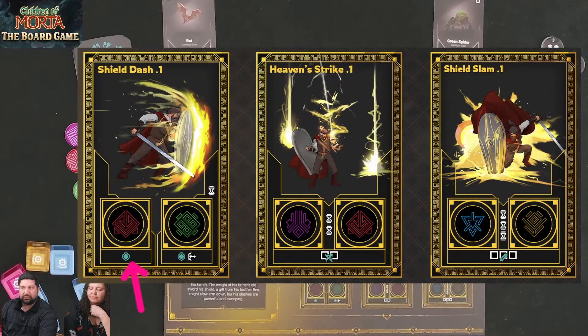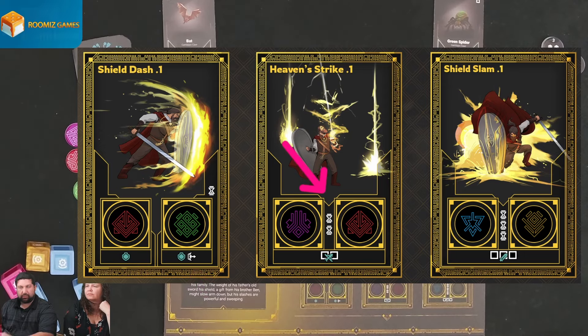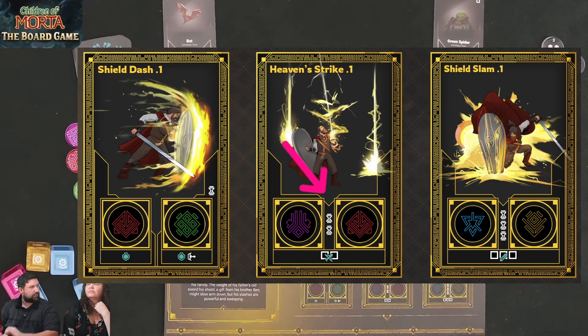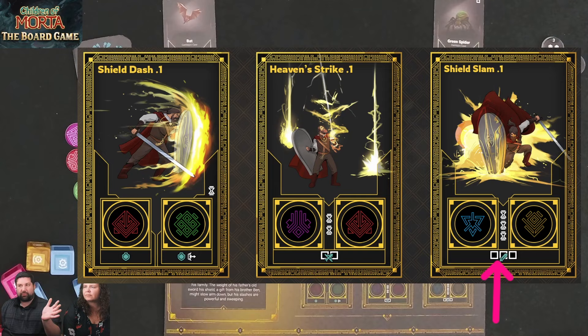These are all separate actions. Looking at my next row: one ability gives me shields, another gives a shield and lets me move to a different location. Some abilities are combined into one grouping — to do Heaven Strike I need to place both a pink token and a red token and spend two focus, then I get a range attack against two adjacent squares. Shield Slam lets me hit all three of my melee spots with one die attack.